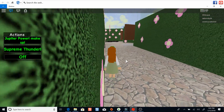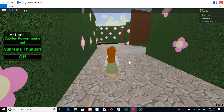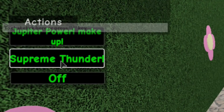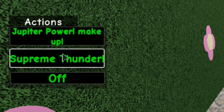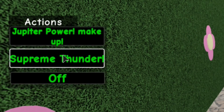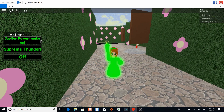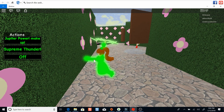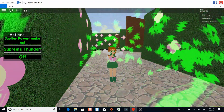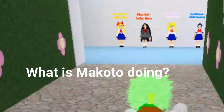Let's go this way. When you become one of the characters, if you look over to the side, you'll have the power-up — Supreme Thunder — which is for Jupiter. So if you click Jupiter Power Makeup, she'll transform into her little character. And then Supreme Thunder is her attack.